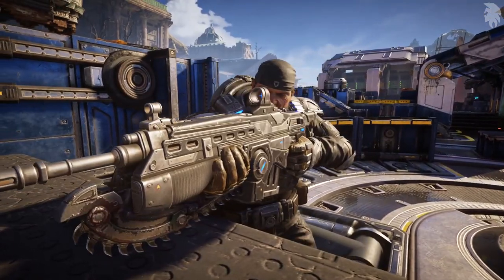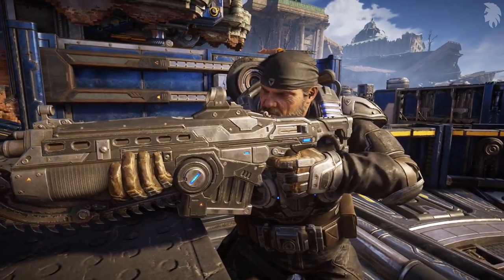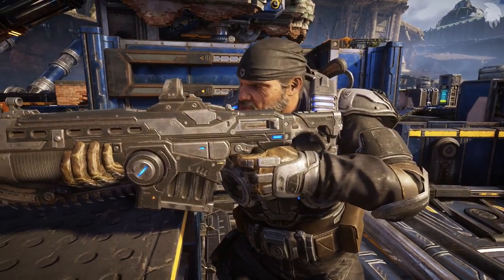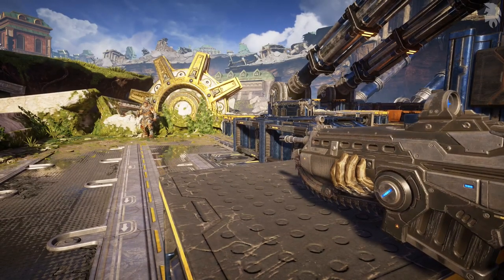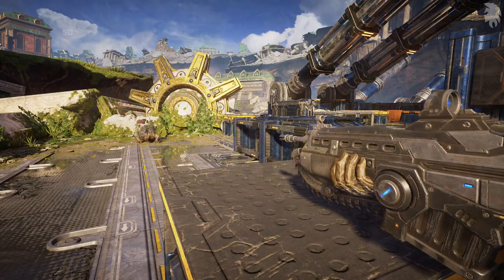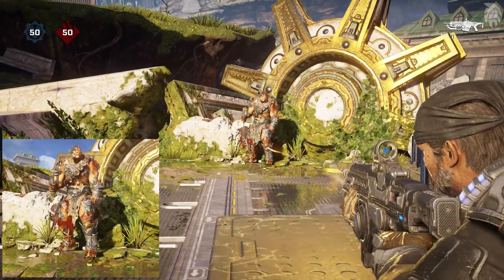Let's kick things off with the Lancer Rifle. The Lancer is the staple weapon for any support player or support play. When fired fully automatic, it can down a player within a second depending on where you hit the target. At the making of this video, it takes 11 shots to the legs or upper body to take down the opponent, and 8 to the head. Due to the recoil system introduced in Gears 5, I suggest you aim for the upper body or legs until you get better at managing recoil, then you can start going for headshots.